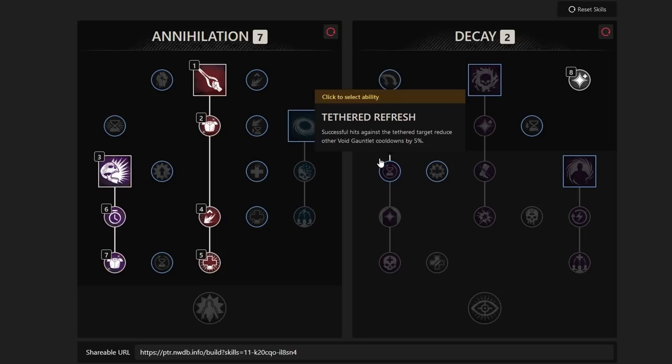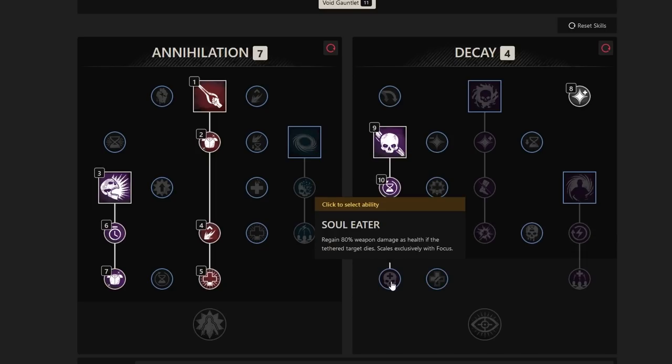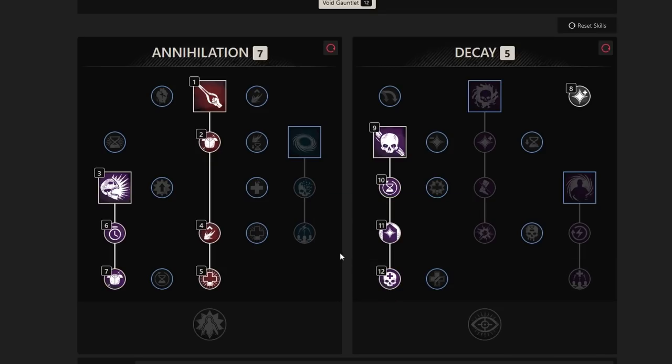If you're playing against this build, dodge the tether and stay outside 15 meters. Under the tether, we take Tethered Refresh — successful hits against the tethered target reduce other void gauntlet cooldowns by 5%. We also take Tethered Focus for 100% mana regeneration while tether is active. Then there's Soul Eater: if the tethered target dies, you regain 80 weapon damage as health, scaling exclusively with Focus.